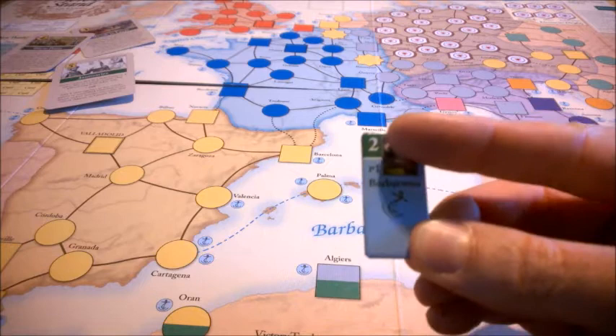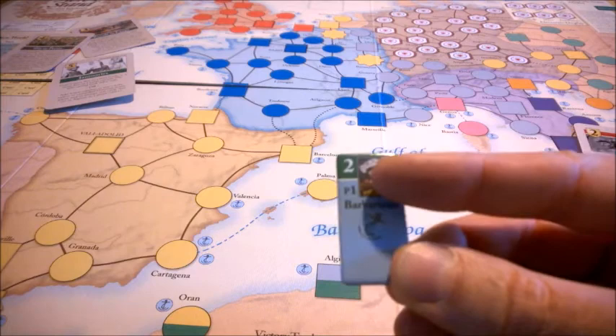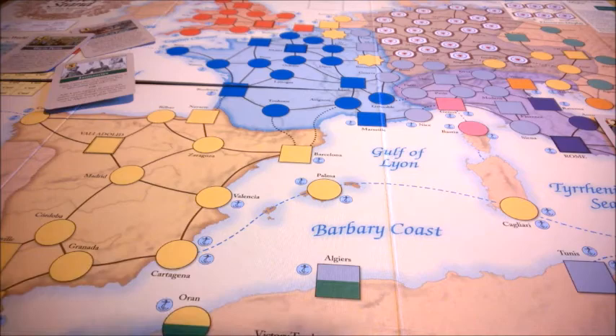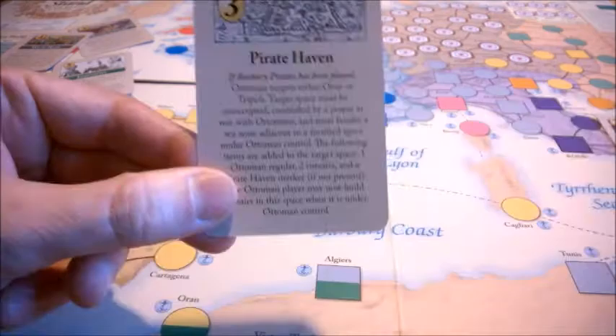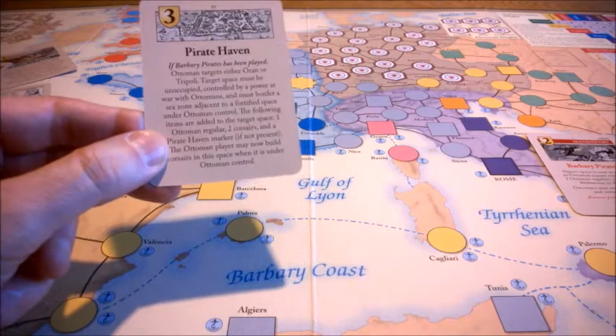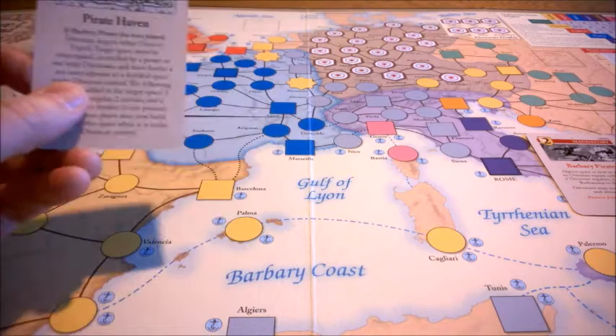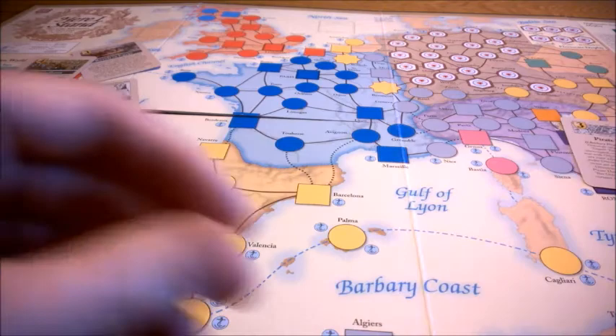Barbarossa is good in naval combat with a strategic rating of 2, and the P1 value means he adds one die when doing piracy. The Ottoman can get more pirate havens by playing the card Pirate Haven, which is also in the deck from the start. This card turns either Tripoli or Oran into a pirate haven. They have to be adjacent by border or sea zone to a fortified space under Ottoman control, such as Algiers or the North African coast. It adds one Ottoman regular and two corsairs and a pirate haven marker.